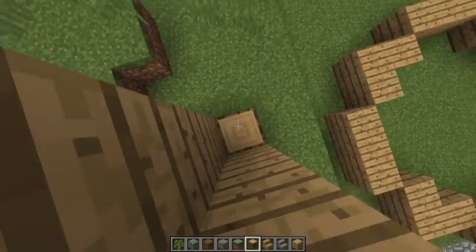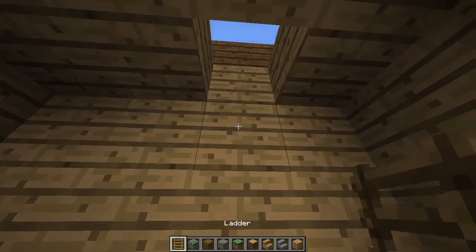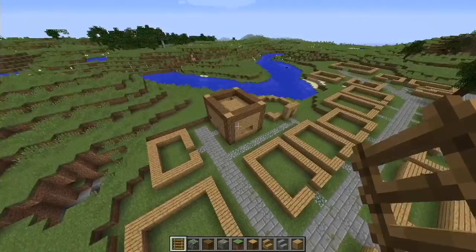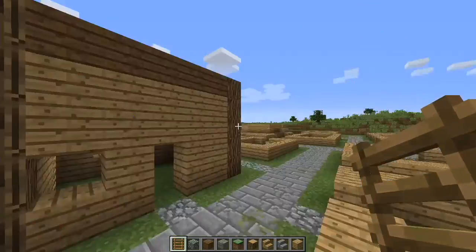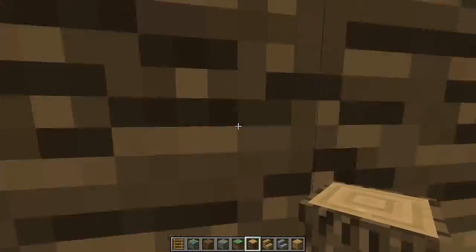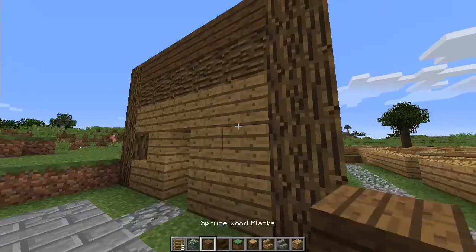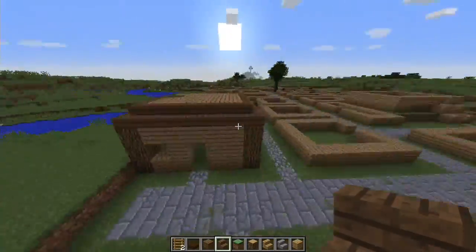I basically started on one house this episode and tried a lot of designs. I put a ladder in thinking people could go on the roof for fresh air since there are no gardens, but it didn't look all that good so I took down the ladders. I came up with a really nice design instead. The floor of all the houses is going to be cobblestone, and for windows - since back in the day they didn't have glass - I'm putting in trap doors, which looks really nice and you can open them too.